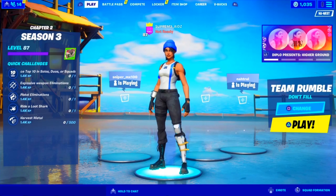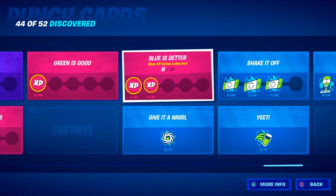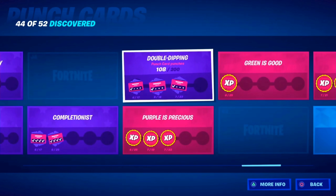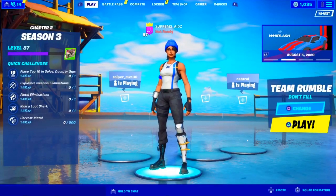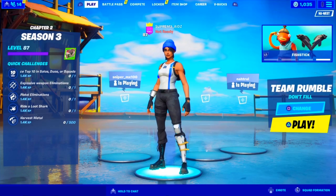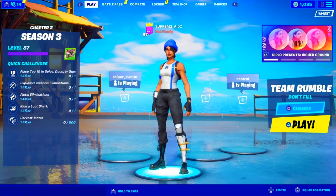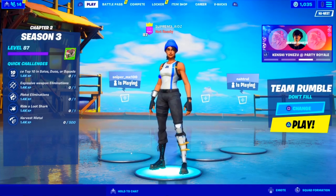Nine times out of ten, quick challenges are going to help you a lot, especially if you've completed your weekly challenges and you're still not a high level — just grind quick challenges. Now the second thing we're going to talk about: blue, green, and purple XP tokens found around the map. You can search on YouTube for all purple coins in Fortnite and you'll find thousands of videos explaining where the blue, green, and purple ones are. It's free XP — all you have to do is collect them.